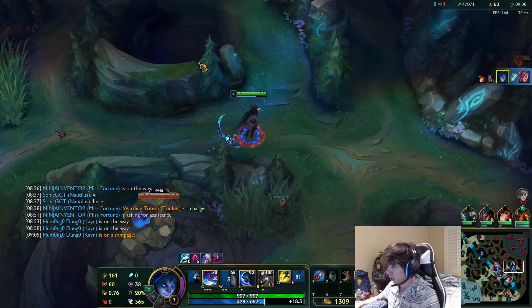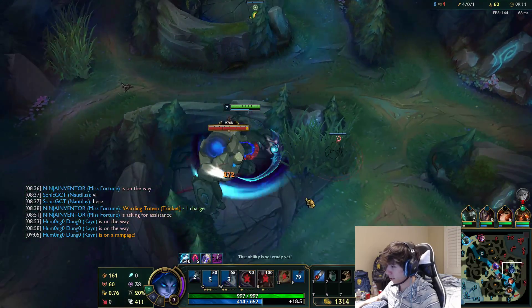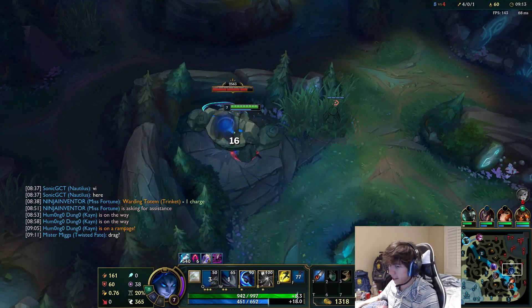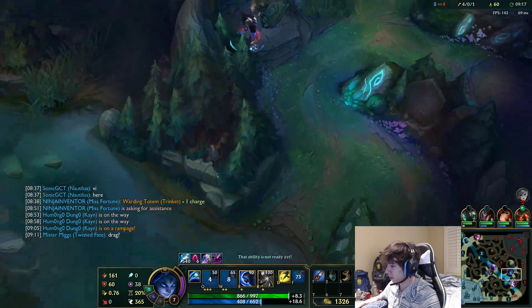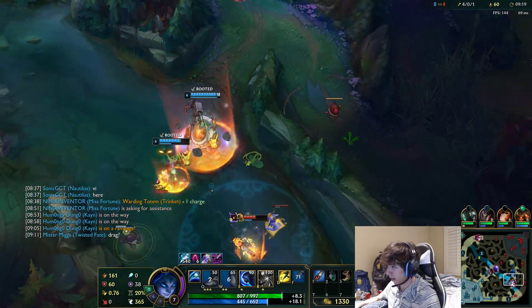Now we get some deep vision in the enemy jungle and take all their camps. It's all about snowballing — playing fast tempo. Fast tempo means you're fighting, looking for camps, looking for invades. I don't tend to farm my camps too much; I'm just looking for fights and their camps.